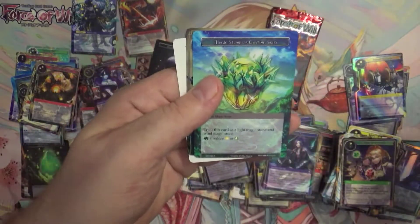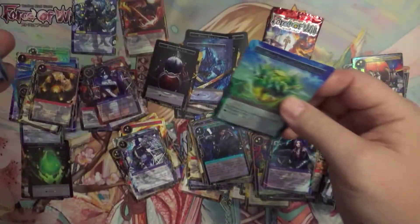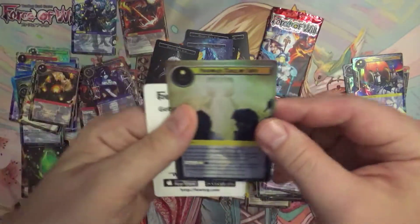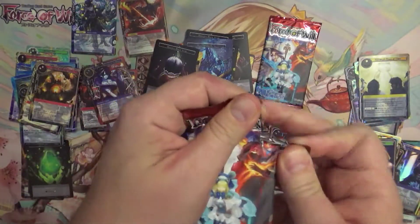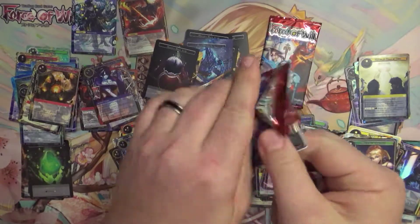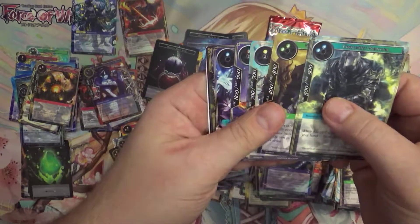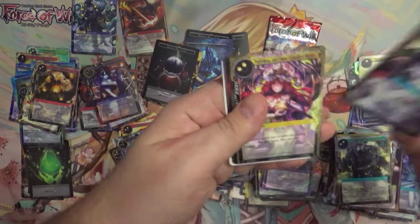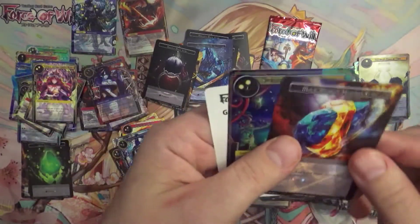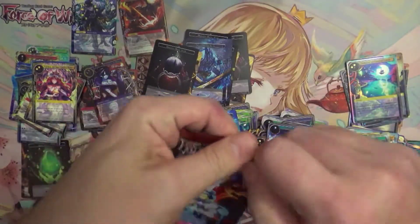And it's only 20 packs a box, whereas the New Valhalla Cluster — just the cluster before it — is right about 50 to maybe $70 tops, and that's a 36-pack booster box. And it's still new enough that if you have a Force of Will community near you, they are still very likely to be playing a lot of New Valhalla Cluster stuff.